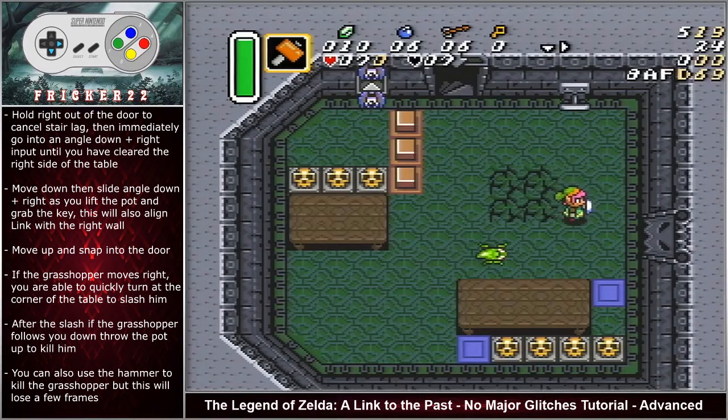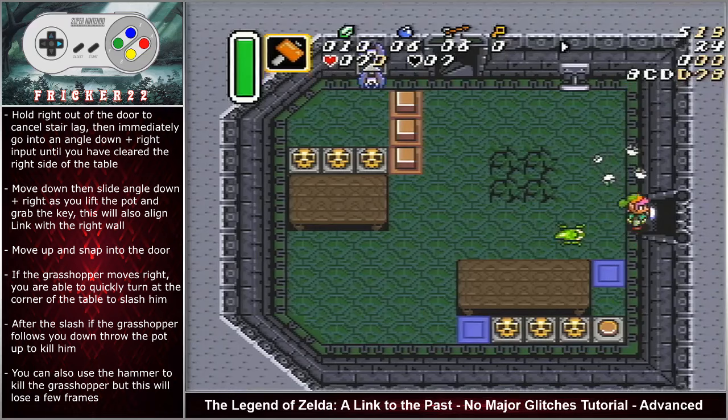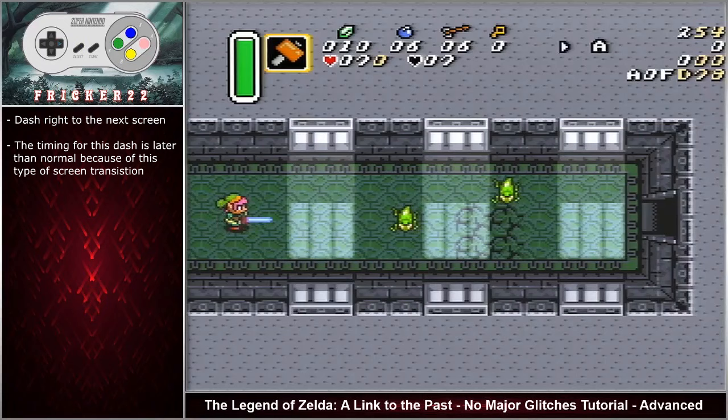If the grasshopper moves right, you are able to quickly turn at the corner of the table to slash him. After the slash, if the grasshopper continues to follow you down, you are able to throw the pot up to kill him. You can also use the hammer to kill the grasshopper, but this will lose a few frames. Dash right to the next screen. This room you also want to dash right to the next screen, but the screen transition is longer here and throughout the first part of the dungeon due to the connected rooms, just like in Desert Palace. So make sure you time your dash correctly.